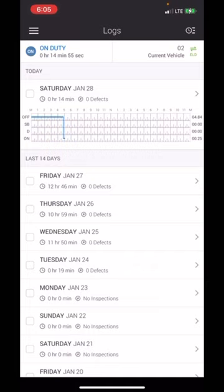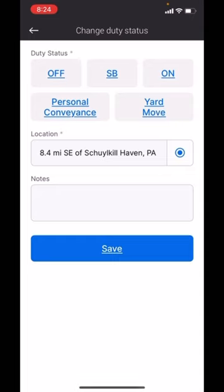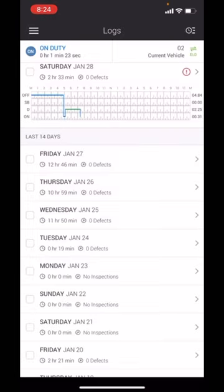I'll cut back on in a minute once I start driving and you'll see how my log automatically changes over. So I'm about to stop and get some gas. I'm going to click at the bottom where it says driving — you can only click that when you're sitting still — and switch it to on-duty. Then I'll select fill, start pumping gas, grab my receipt inside, and once I start driving again it will automatically track that I'm driving.